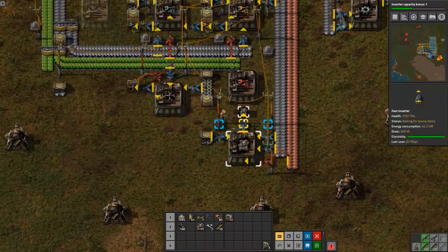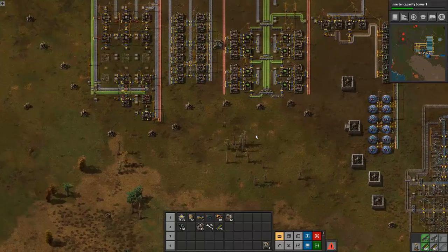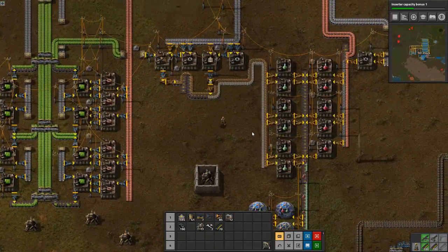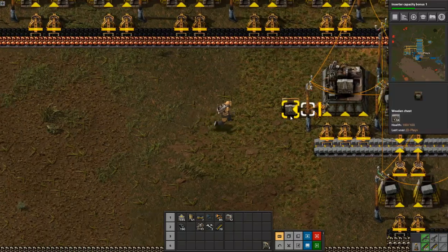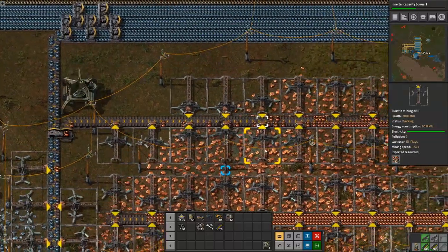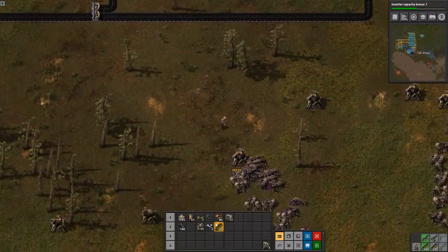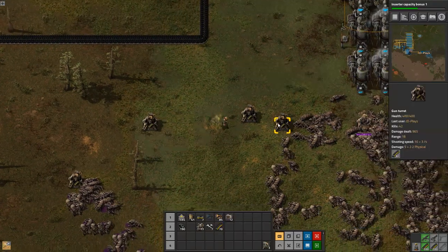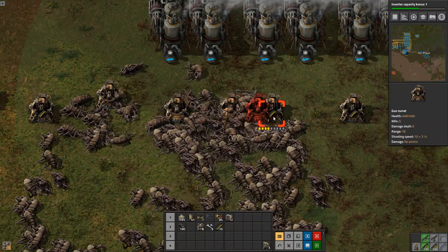We're going to leave it running in that combination. The base is really not happy with us — let's go pick up more walls on the way past. There's 1.6k in the chest — that's probably overkill, but it's always better to have too much than enough. We'll run over here and replace and repair some of our defenses. Probably should automate repair packs as well. And I've still got heaps of gun turrets.